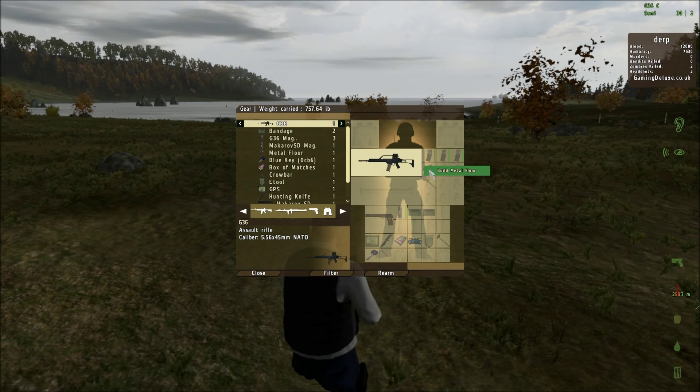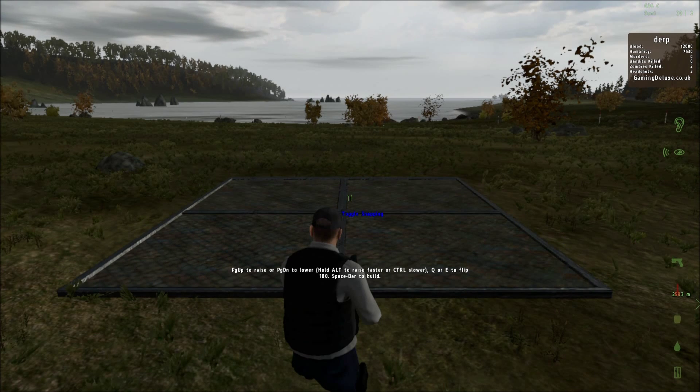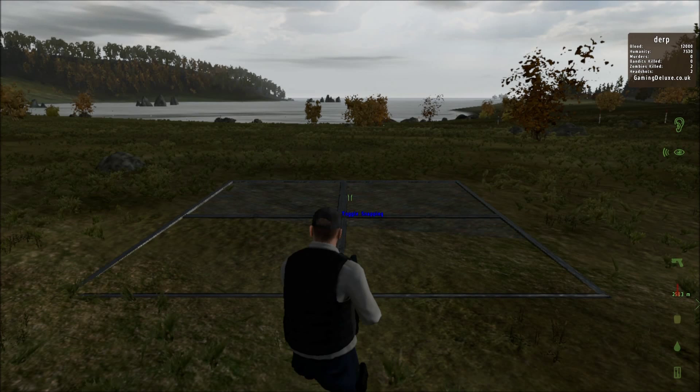Alright, on this build, the first thing you're gonna do is build a floor. Gotta find some semi-flat ground. Unless you find a good spot on the side of a hill, which could be always good or it could be bad. Now we're gonna lower it down — oh, that's too far. So we're gonna raise it up while we hold control, so we can micro bring it up.